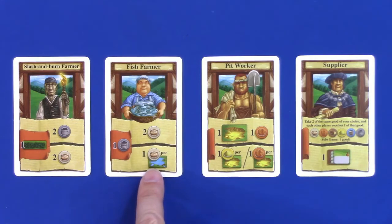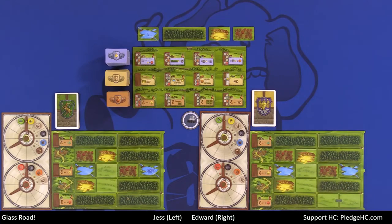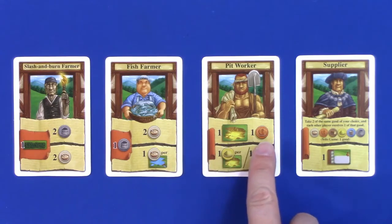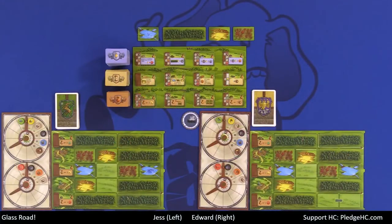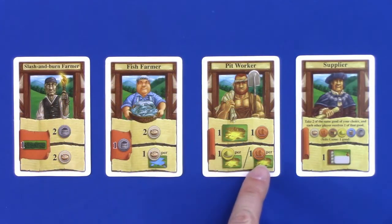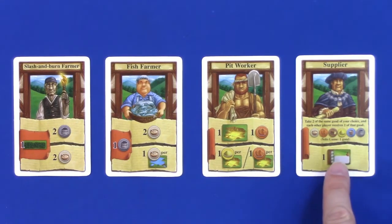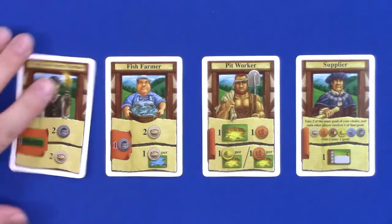I would gain two food or gain one food per pond tile — how many ponds do I have? I have two, so I would gain a maximum of four food, provided that Jess did not also have the card to play. The pit worker has no prerequisite — it says you may gain a pit and one clay. That's why we have the stack of pits up top; I could place one on any available space to gain sand or clay based on however many sand pits I have. The supplier says take two of any resource and your opponents get one of those — and you can build a building.